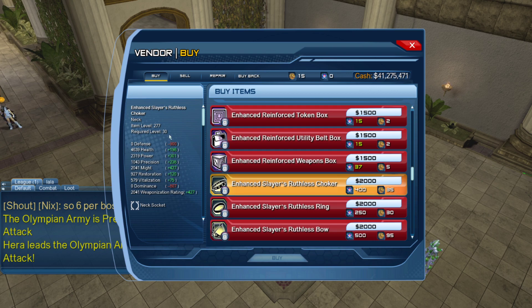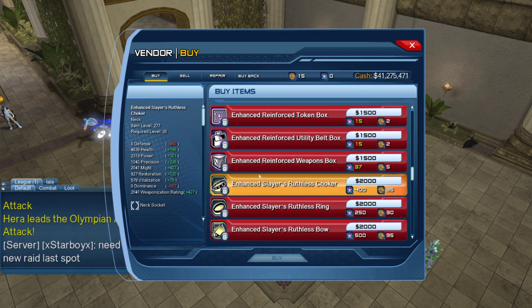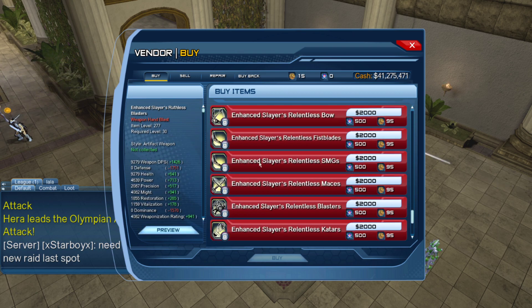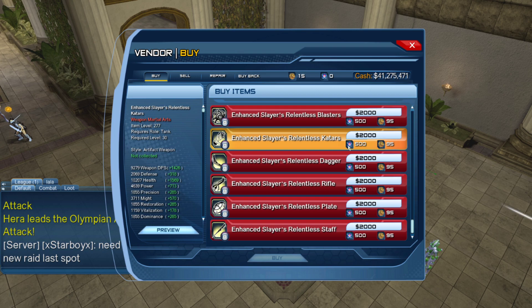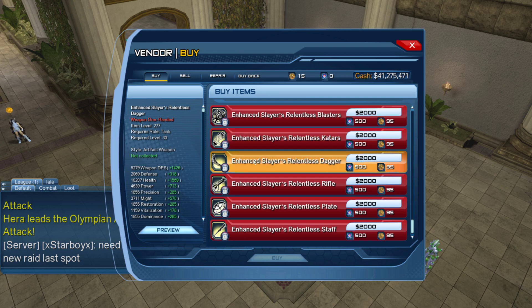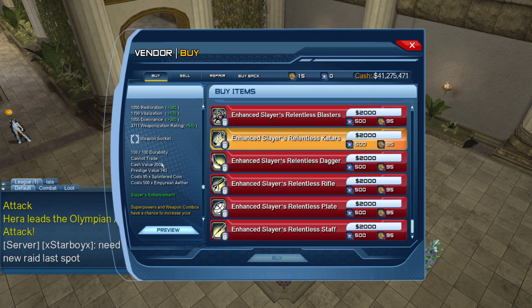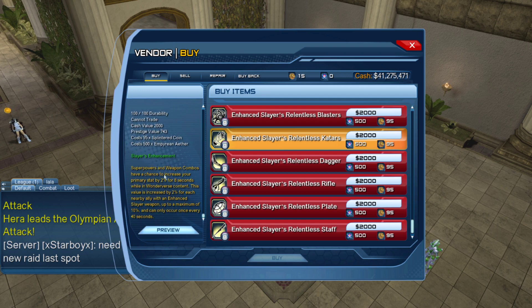If you scroll all the way down, here you have elite CR neck pieces, ring pieces, and weapon pieces which you can get for both worlds. You'll notice you need to get 500 of the other currency - I'm not sure what it's called - and then you need so much of the normal currency to get these pieces.